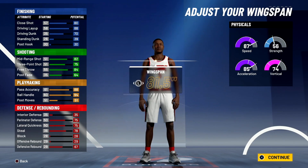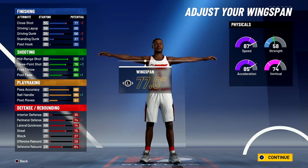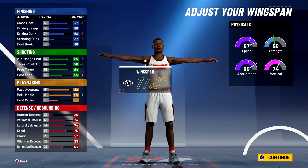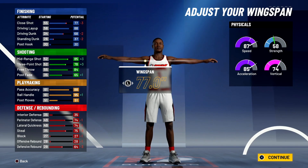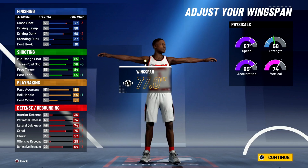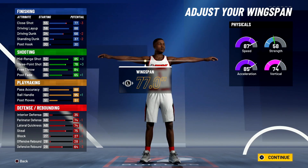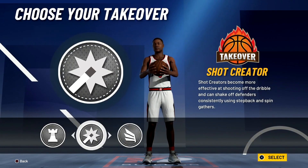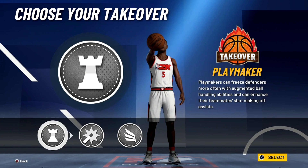For the wingspan, minimize it — that brings your mid-range shot to 85 and a 78 three-point shot, with an 88 layup, 68 driving dunk. You can speed boost and play defense. This is not even fair right here.